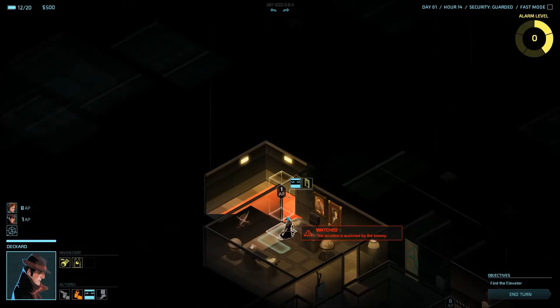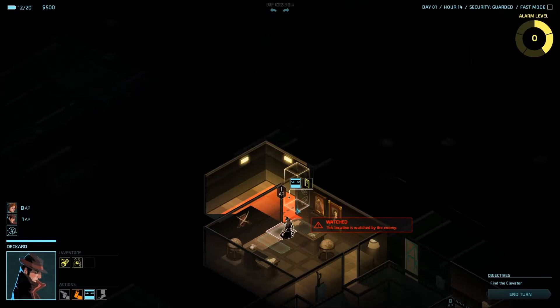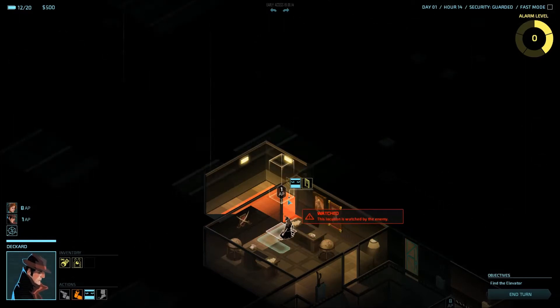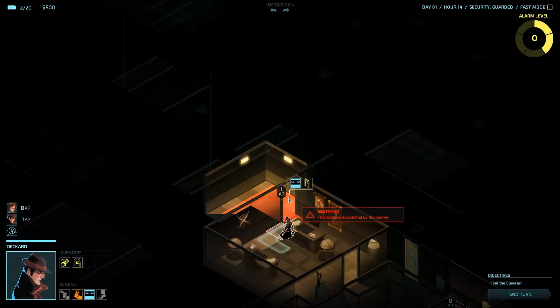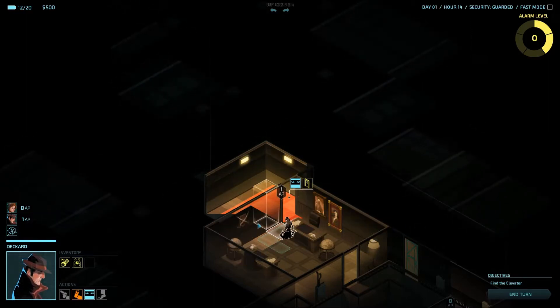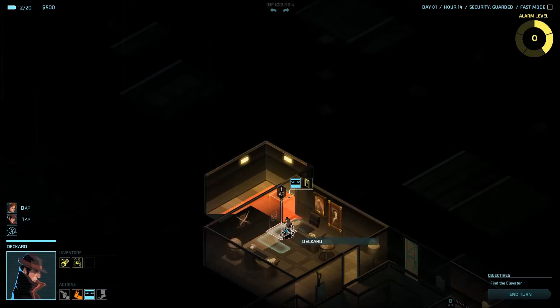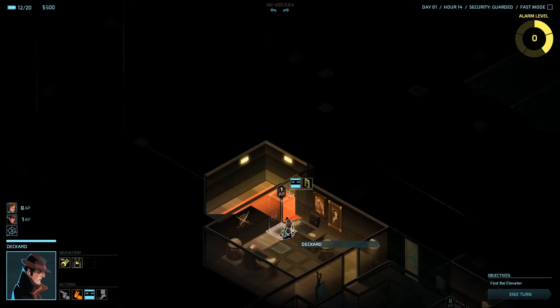As I hover over these tiles, I can see this location is watched by the enemy. Unfortunately, I do not know how it is being watched. What I do know is that this sector is not being watched, which means that it might be a guard standing somewhere here and having a look at this region. So the next move for Deckard is going to have to be very, very careful.